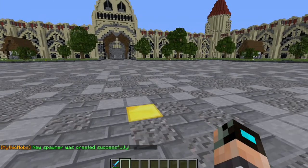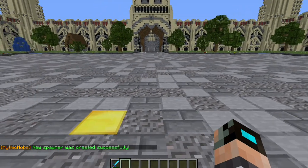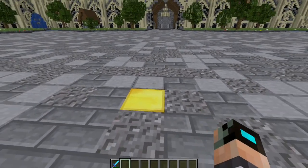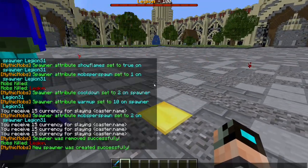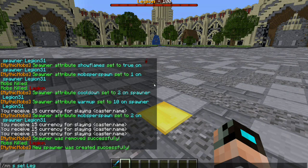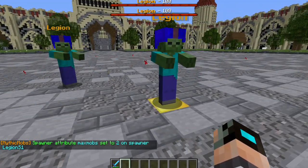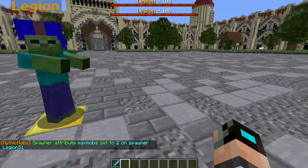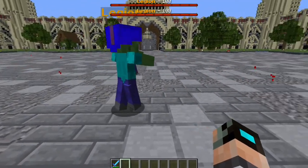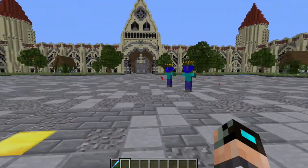The first thing I want to cover is max mobs — basically how many mobs you can have per spawner. By default, as mentioned in the last tutorial, it will only spawn one at a time. But if I do 'mms set legion s1 max mobs 2', a second legion will spawn. You can set this as high as you want, but depending on the mob type, it's best to leave it anywhere from four to maybe six.